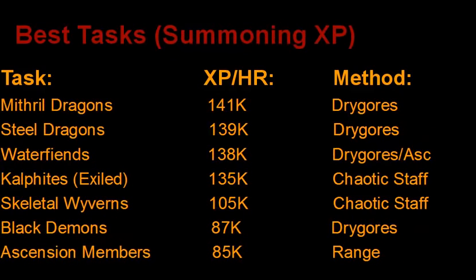And these are the best tasks for summoning XP in the game. Mithril Dragons, surprisingly, are the best summoning XP in the game — keep in mind though that they mostly drop green charms, and not everyone decides to use their green charms, so if you decide not to use green charms then Mithril and Steel Dragons are not nearly as good XP per hour. But I found it surprising that those two tasks are actually more summoning XP per hour than Water Fiends. Exiled Kalphites drop a lot of blue charms, so they're very, very good summoning XP. And then Skeletal Wyverns, surprisingly, are also over 100,000 summoning XP per hour because they drop a ton of crimson charms — a task that many people have blocked, but I would highly recommend doing. They're such a great task for both XP and charms, and also pretty good money.